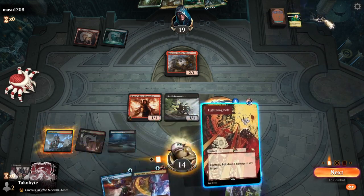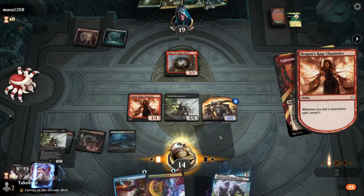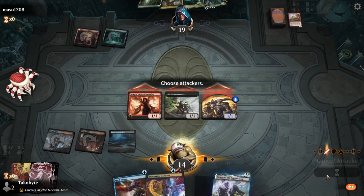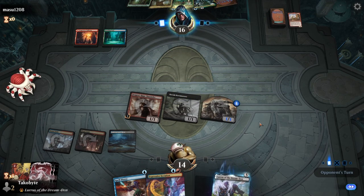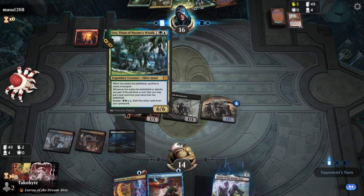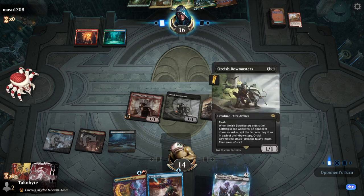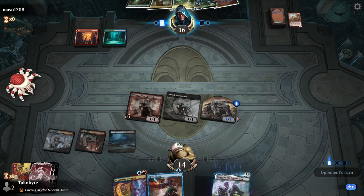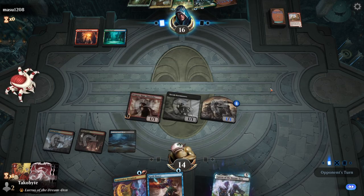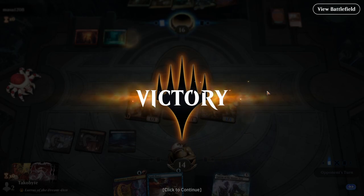Channel can go, Bowmaster can go. We just need a land or artifact. They're hovering over my Orcish Bowmaster — they have Uro and Growth Spiral in hand. That is exactly how it works: if you draw a card, Bowmaster pings you one and also grows. This deck is just destroying every competition.